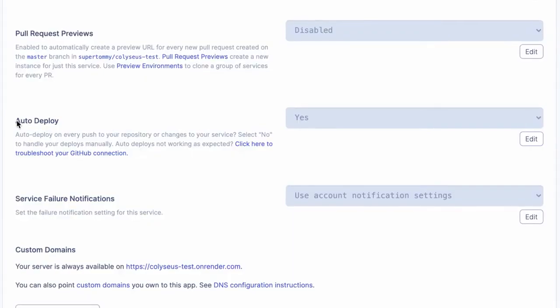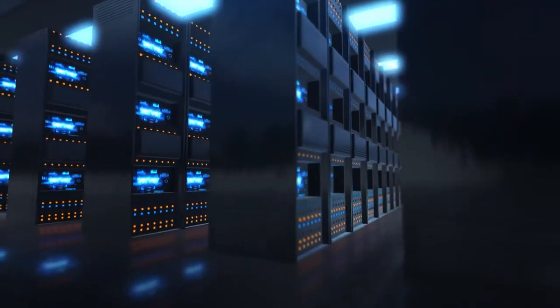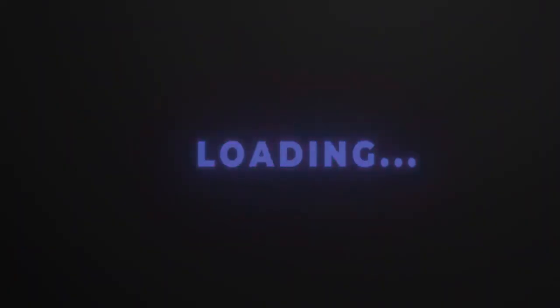You can also turn the auto-deploy feature off if you want more control. One thing to note about Render's free plan is that services will be automatically shut down after some period of inactivity, and then automatically restarted when someone makes a request. This will result in some cold boot time that can add an extra 30 seconds to the processing of the first request.